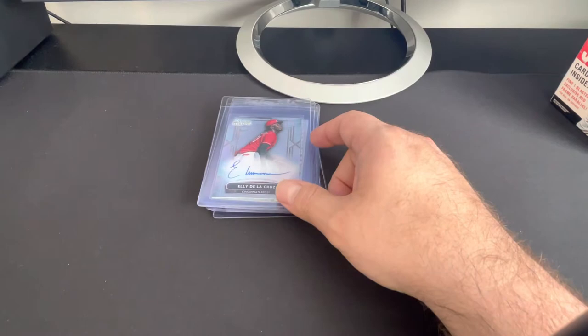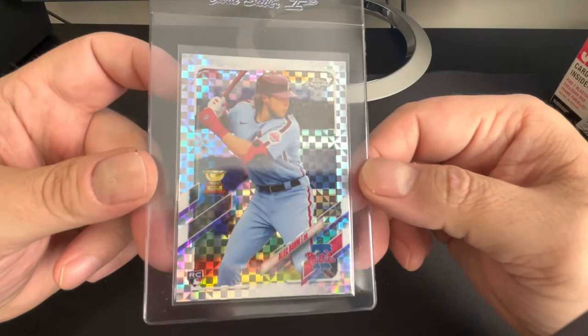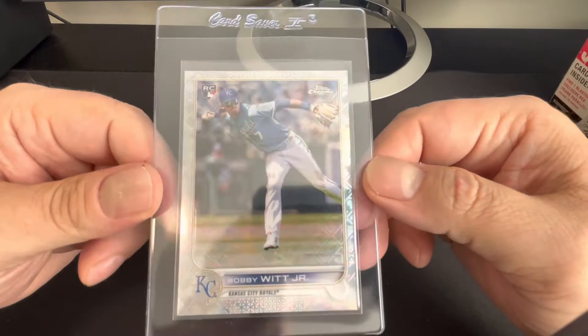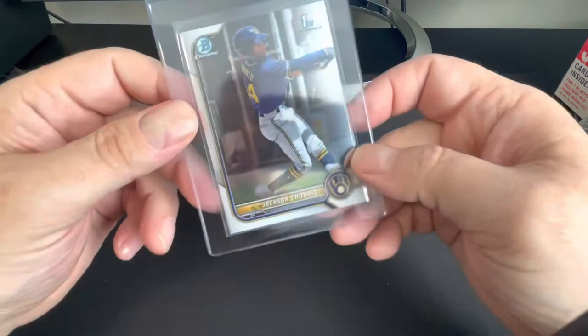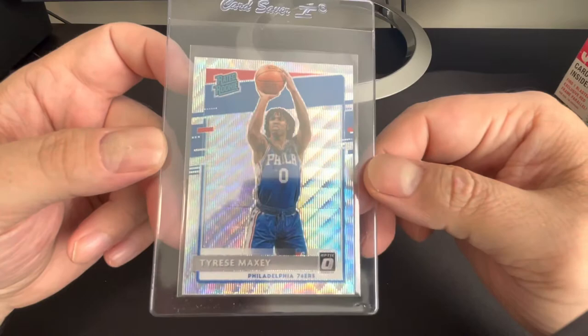Bobby Witt Base Sterling — I know somebody will want that card once it's slabbed up, so that's why I'm doing it. Ellie De La Cruz auto. And just because he's playing decent right now, there's an Alec Bohm X-Fractor Rookie Cup, Rookie Card. Logo Fractor — Base Logo Fractor, Bobby Witt Junior. Base Logo Fractor, CJ Abrams. I love these cards. Got a Jackson Churio — still doesn't have an autograph card out from the companies, so that's his best card still.